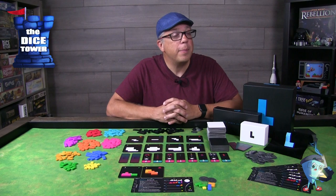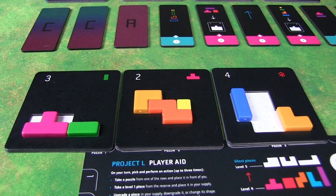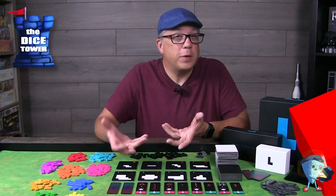And then you have the master action, which is your most powerful action. You can only perform this one time on your turn, where you can take a puzzle piece and place it in each of your active puzzles. Those are the main possible actions you can perform on your turn. Now let's jump into Finesse.